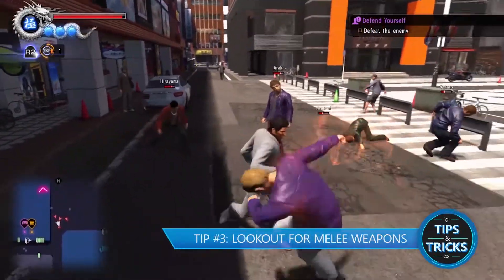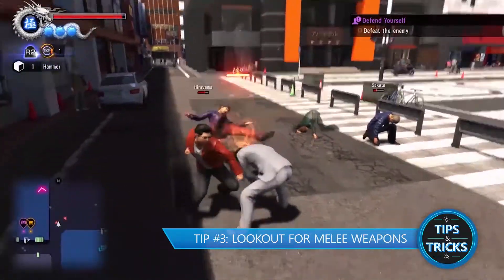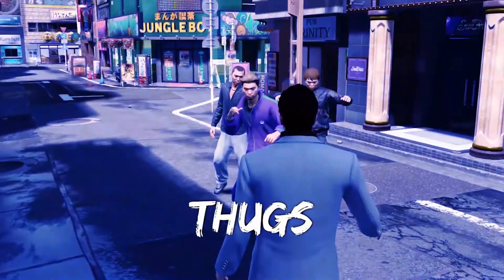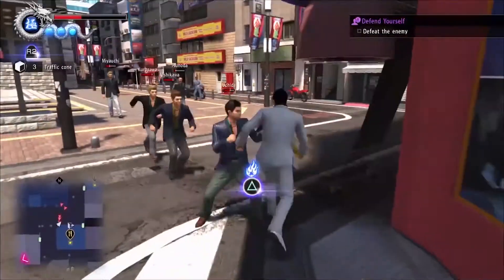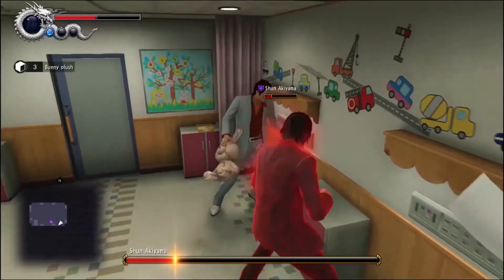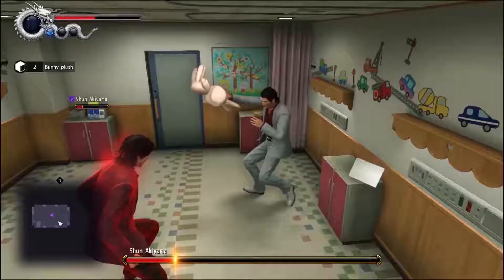Tip number three: always be on the lookout for weapons. Weapons are very useful in Yakuza, and luckily they can be found almost anywhere. When a battle is triggered, make sure to observe your surroundings for potential instruments of destruction. These can be traffic cones, bicycles, trash cans, or teddy bears. Yes, you can bash people with teddy bears, and no, it never gets old.